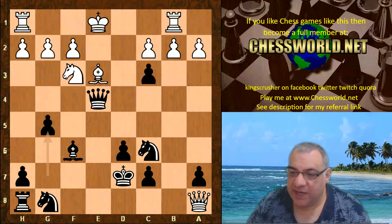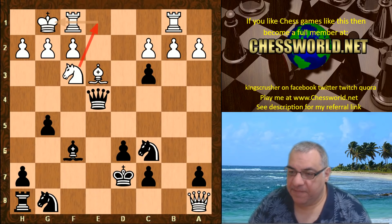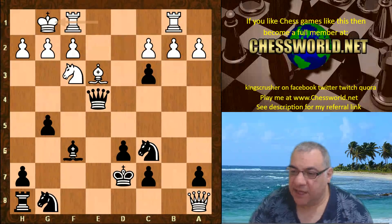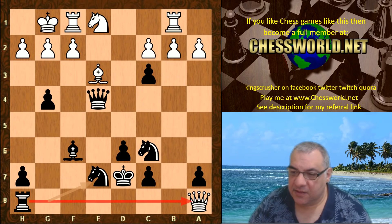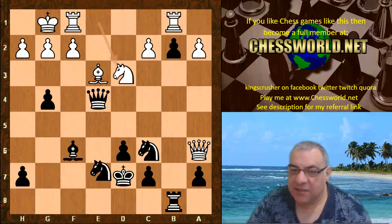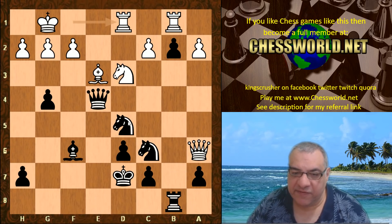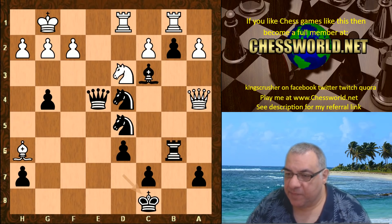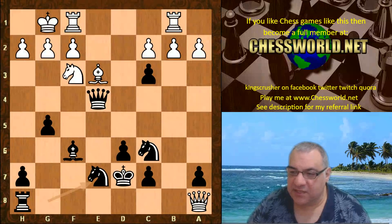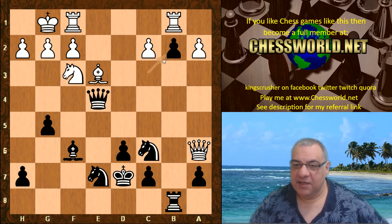So h3 would be perhaps more sensible. White castled, giving the knight now e1 — if g4, the knight can use that e1 square, then we can hit the queen, hit the queen again, and take on b2. There are dangers: if the knight moves, there's things like Knight c5 check with the rook staring at the king. But black has a small edge here. Leela played Knight ge7 and rook b8, not committing to g4.